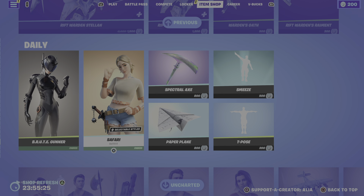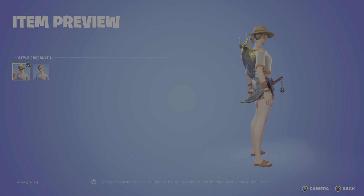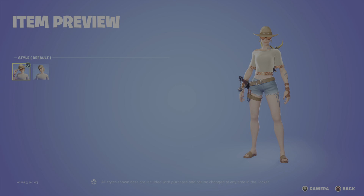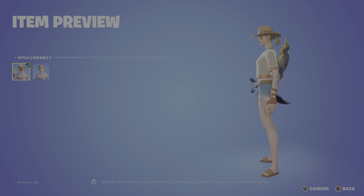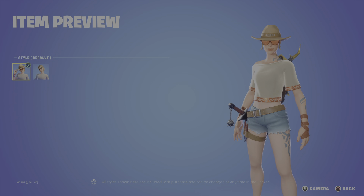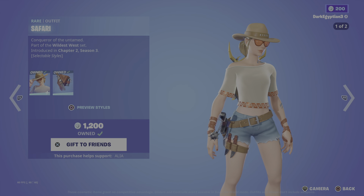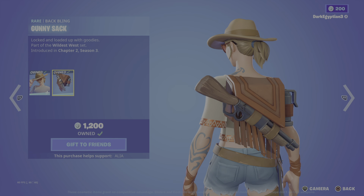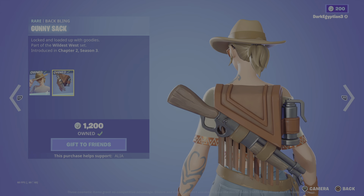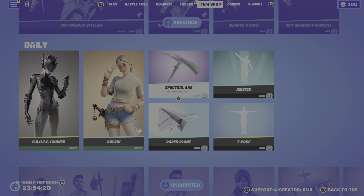Moving onto the return of the Safari skin — this skin is fire. We have the Conqueror of the Untamed, the Safari, part of the Wildest West set, first introduced in Chapter 2 Season 3. I have a special relationship with this skin — every time I wanted it I either didn't have the V-Bucks, or when I had V-Bucks it never came back to the item shop, so I'm so glad I eventually got it. There's also an alternate style where you can take her hat off revealing her eyes. The back bling is the Gunny Sack — locked and loaded with goodies — and the harvesting tool is the Spectral Axe.